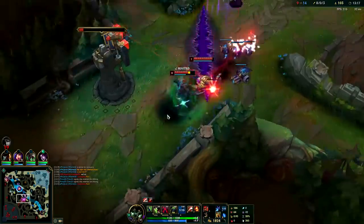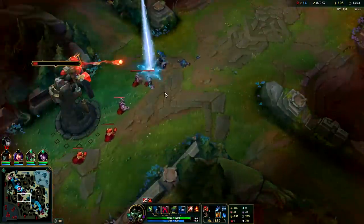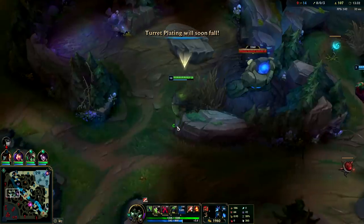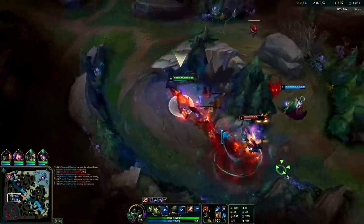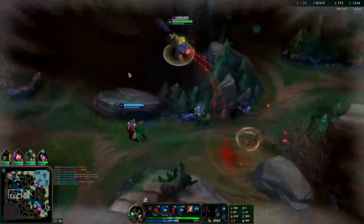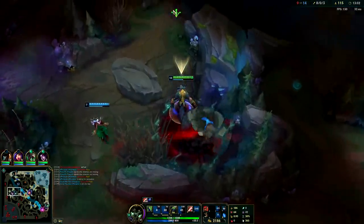Nocturne's blue is coming up — we can see him right here. He's already missing a chunk of health and he still hasn't bought his items. We can easily solo him. Right when he comes over here we'll know. He might know I'm already here based on how I was moving. I'll wait on the edge of the bush. He's on his Wolves — I'm going to Ignite him. Now I'm fast. He flashed the wall though. That's fine — we got his Wolves, we're going to take his blue, and we're going to get Herald.